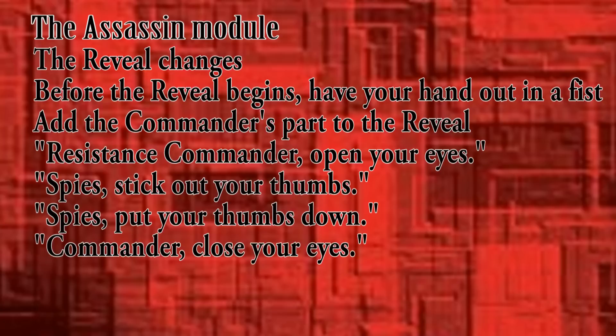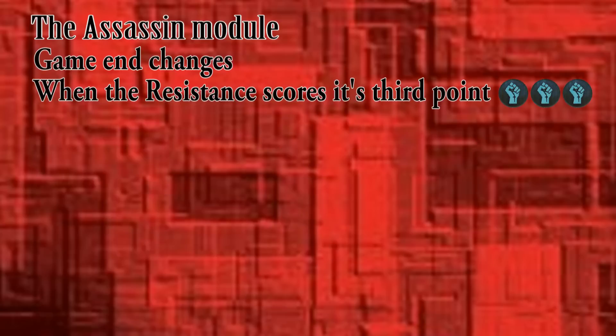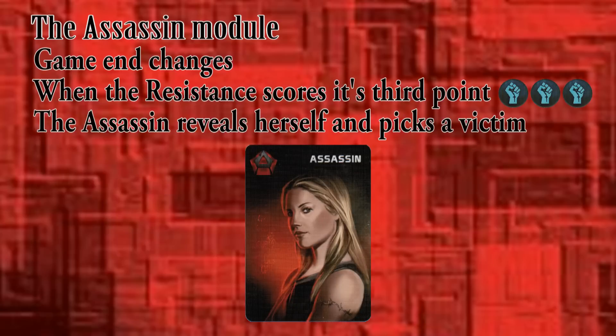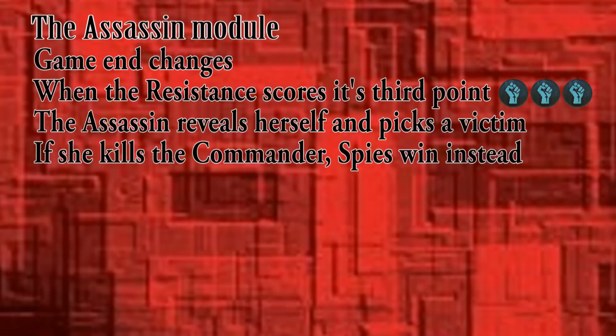Once the script is complete, start conducting missions. When the Resistance scores its third point, the assassin reveals herself and the spies may discuss who they think is the commander. Then the assassin selects someone as her victim. If it is the Resistance commander, the spies steal the victory. When the spies score their third point, they win as usual.